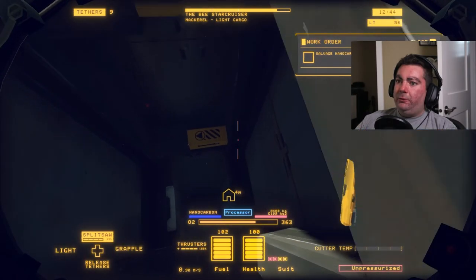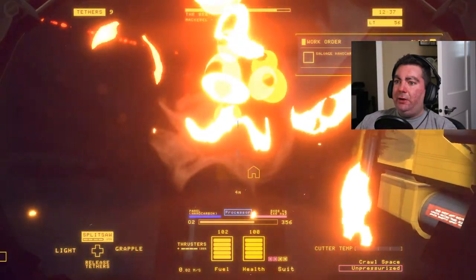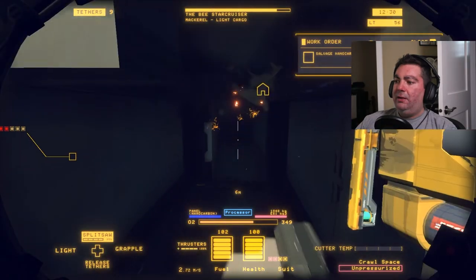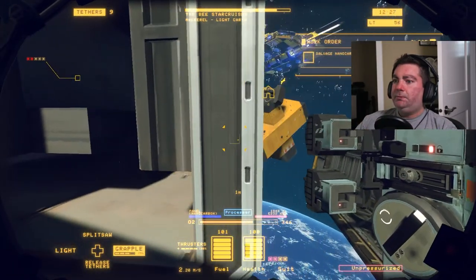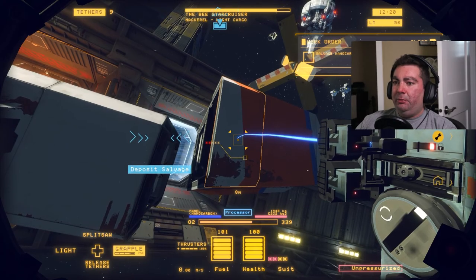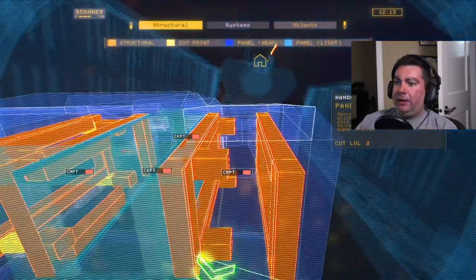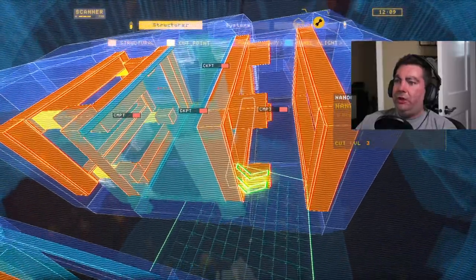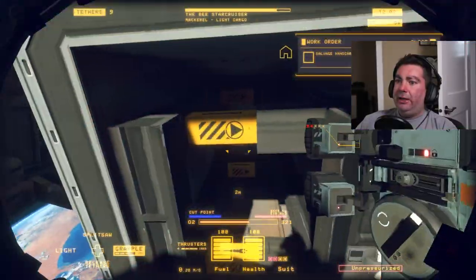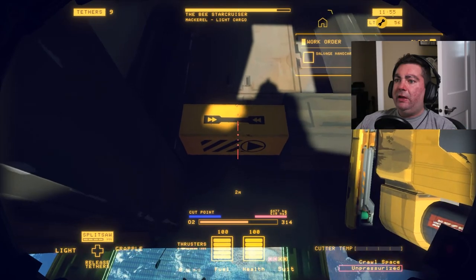The next upgrade I wanted to work towards was getting our saw blade — our saw laser — to be stronger so I can cut through some heavier joints that some of these ships have, and take it apart faster. You can see that orange — the orange structure is the next level of structural fasteners that I can't get through. I don't have a strong enough saw, so that's what I need to upgrade next.